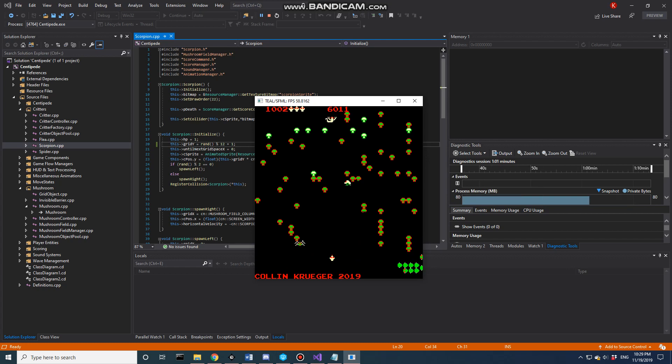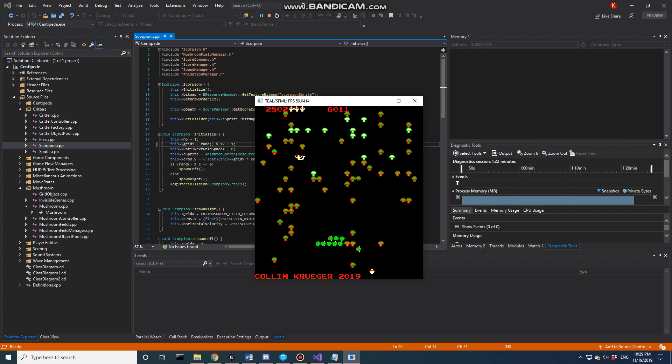The spider has movement — it can only move in one direction, and it has variable distances for scoring. Really close is 900 points. If I manually spawn another one from a really far distance, it's 300, and from a medium distance, it's 600. That's a look at all the critters.